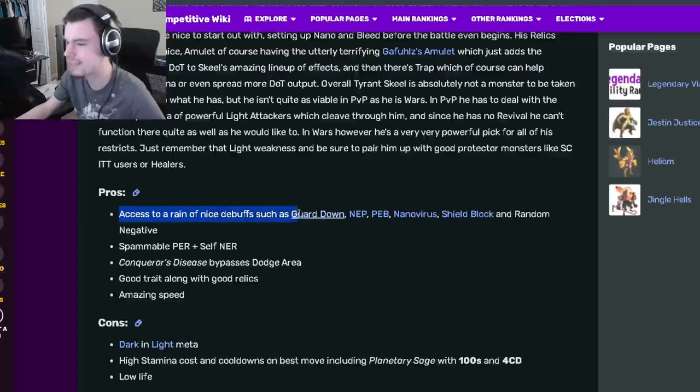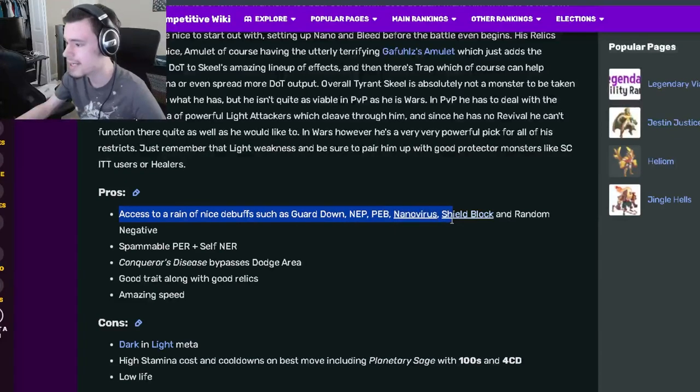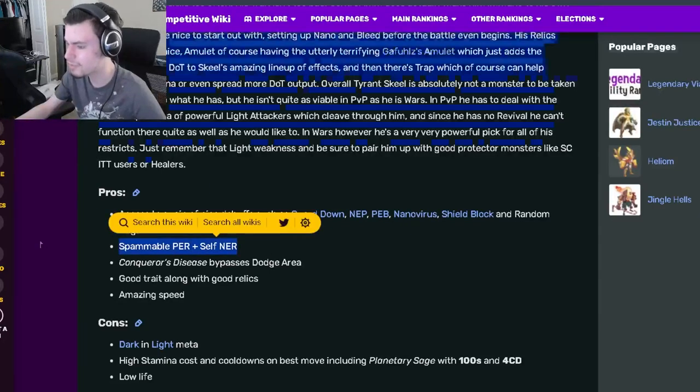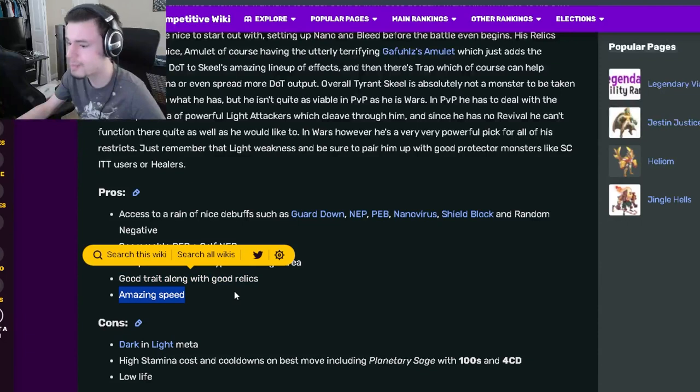His pros include access to a range of nice debuffs such as Guard Down — which is really good — Negative Effect Protection, Positive Effect Block, Nano Virus, Shield Block, and Random Negative, which are all pretty good to have, especially Guard Down. He also has spammable Positive Effect Removal and Self Negative Effect Removal, which is very good. Additionally, he has a move that can bypass dodge, good traits along with relics, and amazing speed.